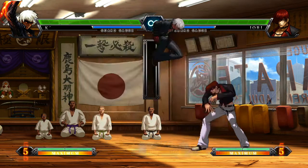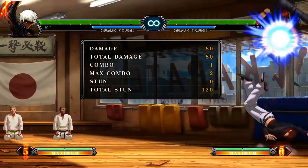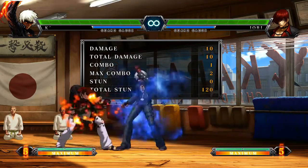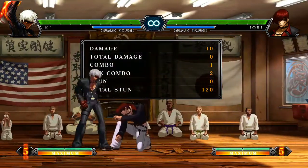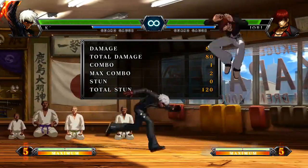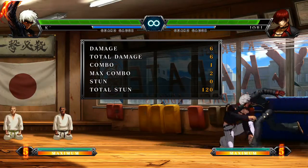So you can tell it has a lot of advantage. He's actually stuck in block stun — he has to block my jab because there's so much block stun. He can't even leave the ground before I can do my fierce. That's a good move. That's useful for a lot of stuff. You can also test frame advantage on hit with this as well, depending on the move.